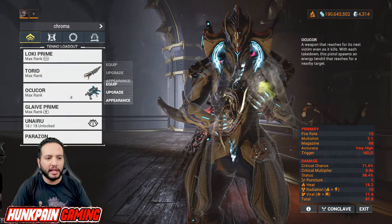For the sake of this video and the challenge, we're gonna be using Ocucor with Vigilante Armaments and Split Chamber - no mods, no arcanes, nothing. Elite Deep Archimedea full points except one point because we're using a different primary, so we're not gonna get the 50 bonus, but who cares. A couple of arcanes and you're good to go. Best reward at 34 - begin the research.